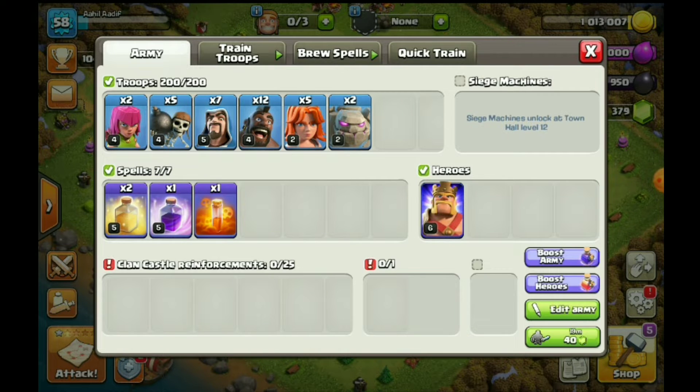First of all, 2 Archers, 5 Wall Breakers, 7 Wizards, 12 Hog Riders, 5 Valkyries and 2 Golems. And spell composition: 2 healing spells, 1 poison spell.